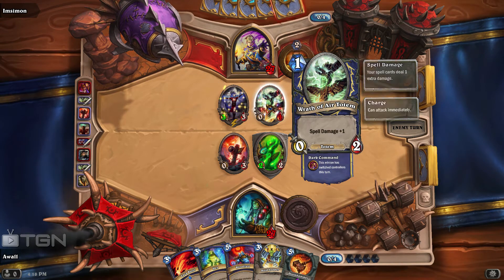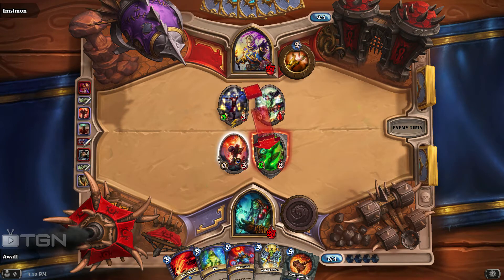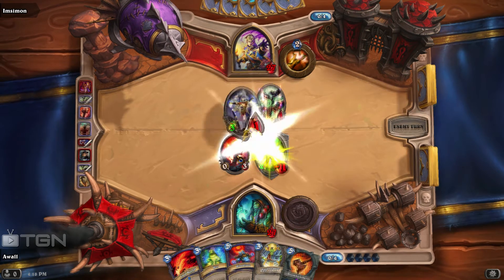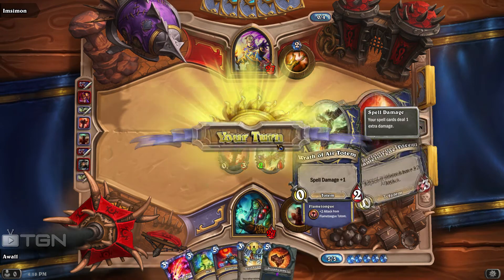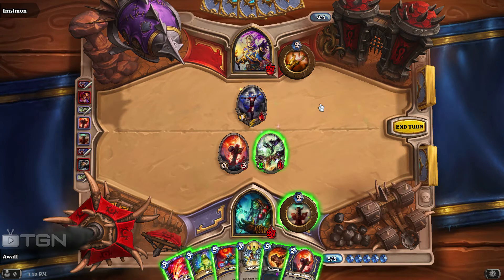That's definitely not what he should have taken there, but that's fine. He should have definitely taken my totem right here, which gives him plus two attack. And now I have him back. Yeah, he totally screwed that up. That's actually pretty uncharacteristic for players at the Diamond level, to be totally honest.